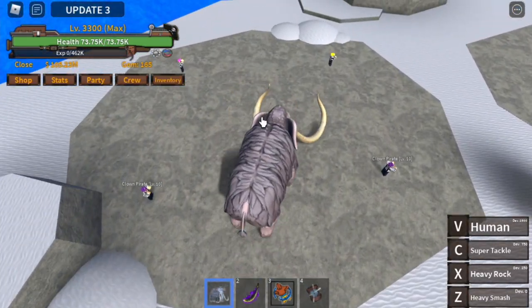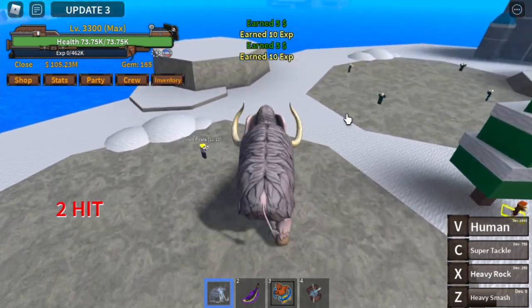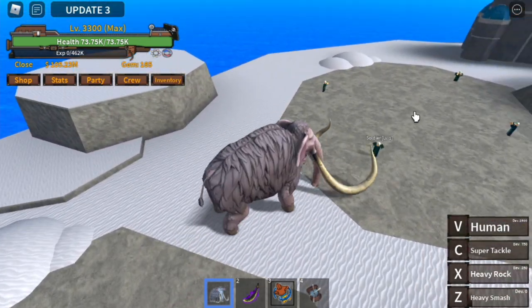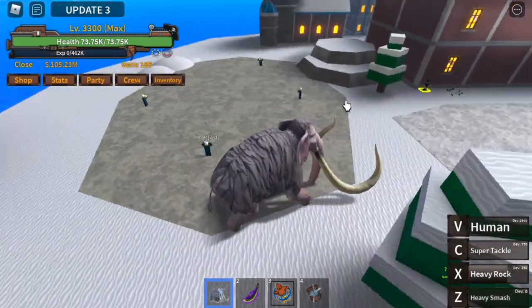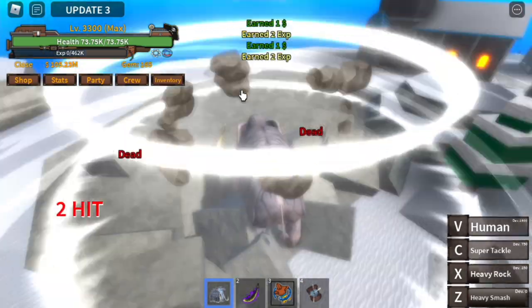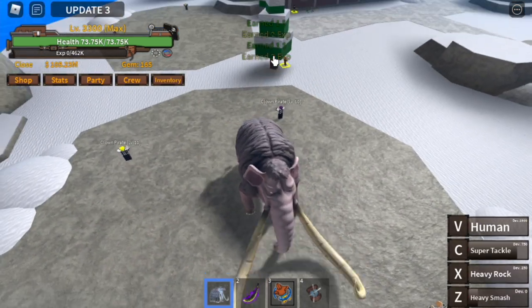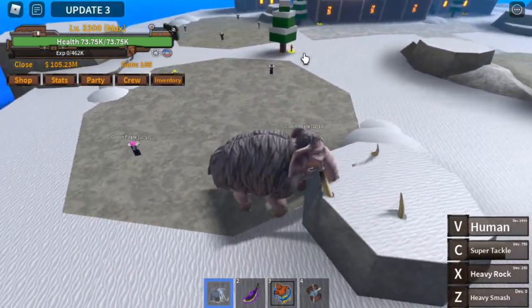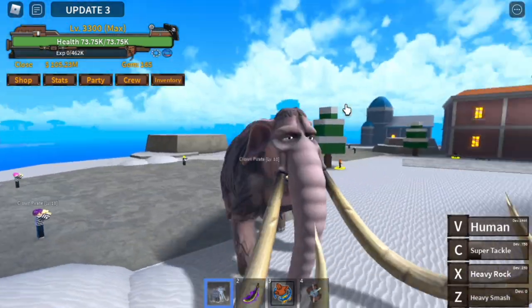Now we're gonna use the transformed form skills. That's the Z skill — the heavy smash. Obviously the range is a lot wider now. That's the heavy rock — I think the damage is stronger, but you need to lower your enemies first. The heavy rock, the heavy smash again, and then the super tackle. They should have increased the range or widened the effect of that skill.